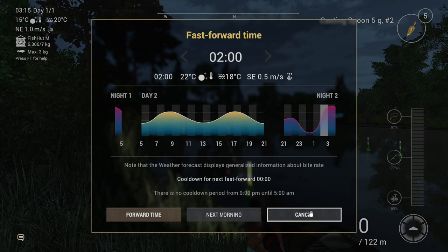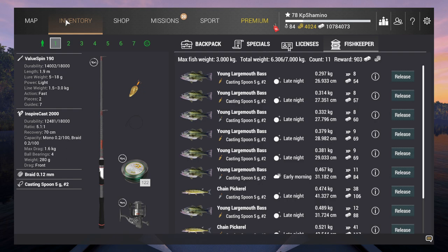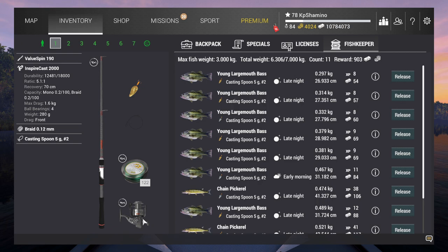The next part I'm going to show you is the setup. I'm using all level four gear: the Value Spin 190 rod, the Inspire Cast 2000 reel, braid line 0.12, and a casting spoon 5g #2. I'm going to fish with maximum drag on the reel — that means you're using the maximum capacity strength of your reel. It won't break if you do it correctly, but you need to know how.